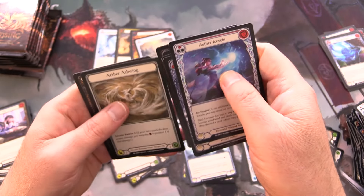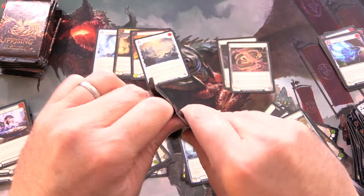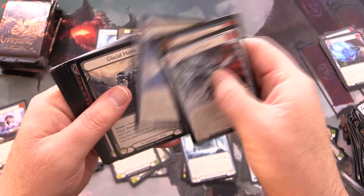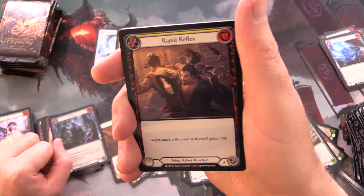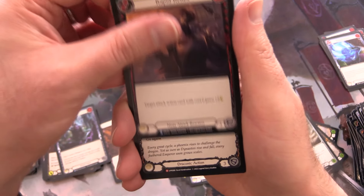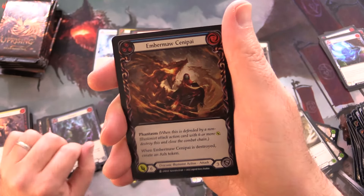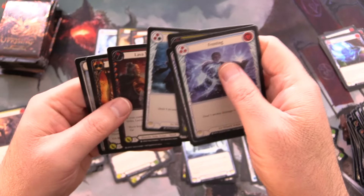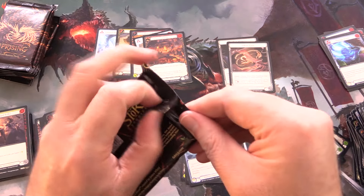Still holding out for more cold foils — nope. So Part the Mist Veil had a surprise: some boxes actually have gold packs with spicy goodness inside. Check the link in the corner for that video. Rapid Reflex, Uprising — another majestic, number five! Foil Embermore Centrepiece. Those gold packs are going to make box opening quite spicy indeed.